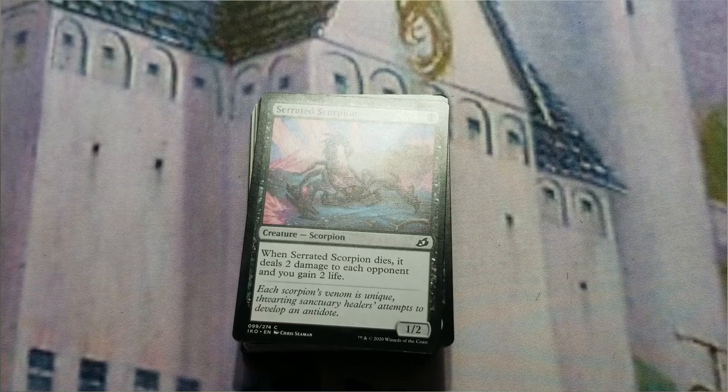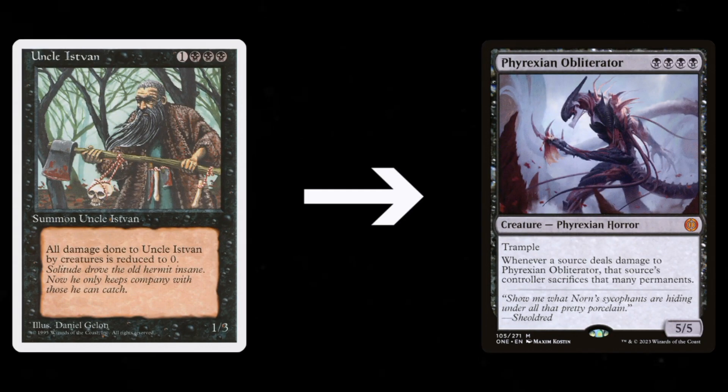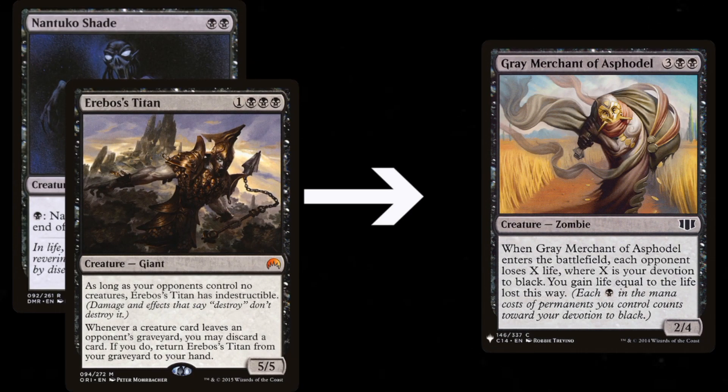Now for upgrade suggestions. The most obvious move is replacing the four Uncle Istvans with four Phyrexian Obliterators — far superior for devotion, power/toughness, and their ability to force opponents to sacrifice permanents when dealing damage. With a reprint in Phyrexia: All Will Be One they're cheaper, though still not bulk rares. I'd also take out one Arabos Titan and one Nantuko Shade, replacing them with two more Gray Merchants, since having more finishers that win by simply being cast is a priority.